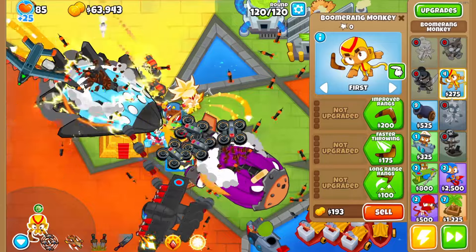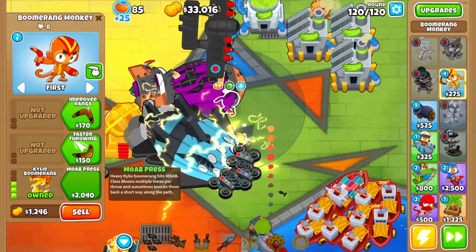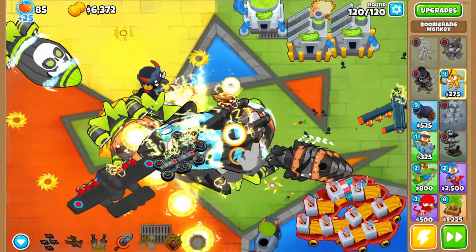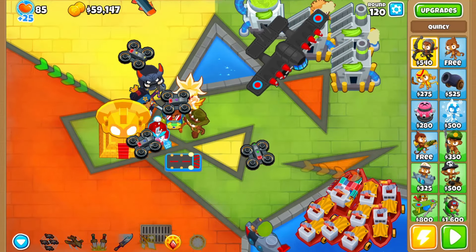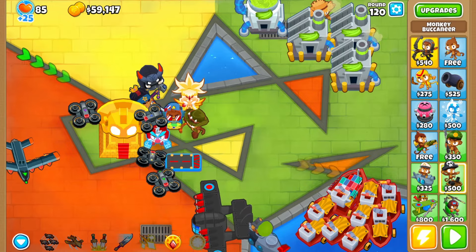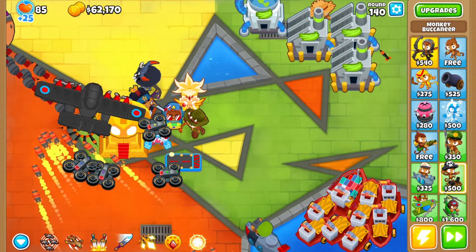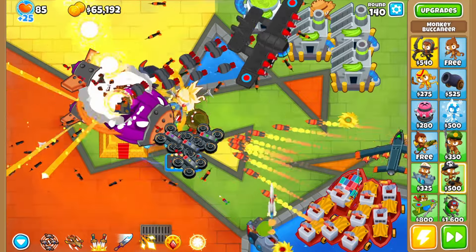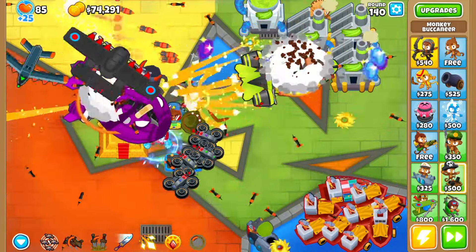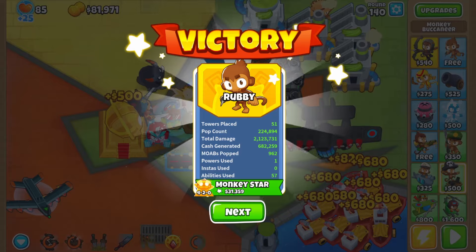We try to reposition to keep monkeys out of Vortex's stun range, but it was too far gone and we died - it just had to be Vortex as the last boss. There's no save feature in roguelike mode so you can't go back. We decide to beat round 140 and pretend that's the final boss. Using all our heroes' abilities against a fortified BAD - it lasted surprisingly long but we beat it along with the next BAD, and just like that we've won!